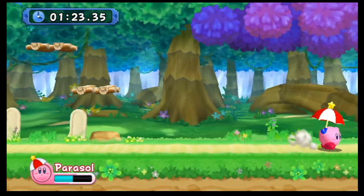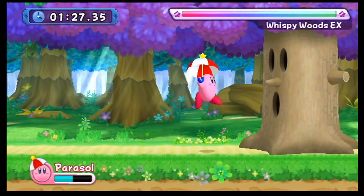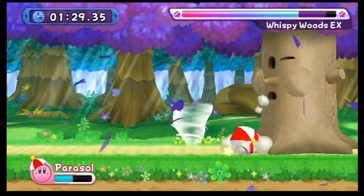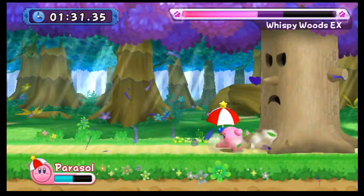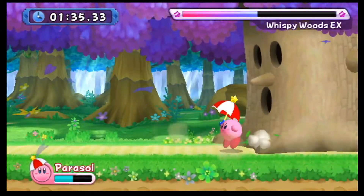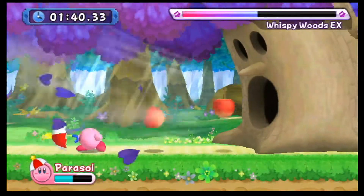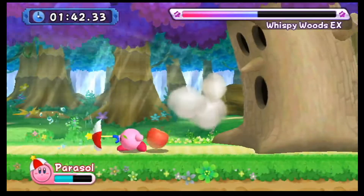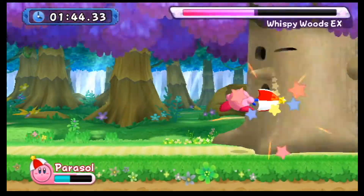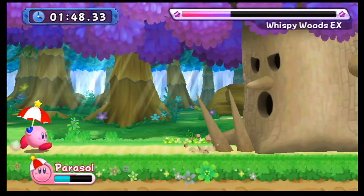Now, why is something that blocks the rain my favorite copy ability? Not only is it a little bit overpowered — I like all the moves, I mean all of them. Especially that down one there.